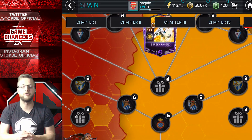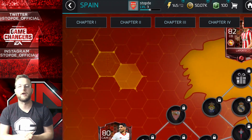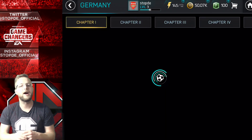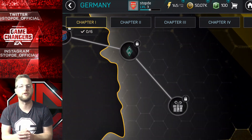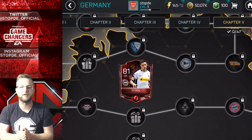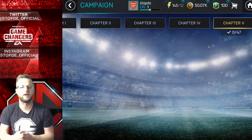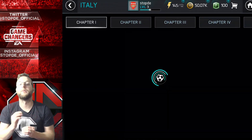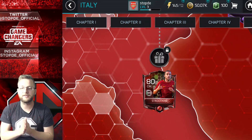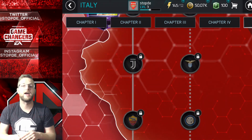We go to the Spanish League and see Sergio Ramos in the middle — his league is complicated with a whole bunch of things going on. Moving to the German League, Lewandowski is the master here — another beastly card. Italy is one you're really going to want to complete. The master card is Buffon, and his stats are absolutely unbelievable. I think he's going to put Oblak to the test.